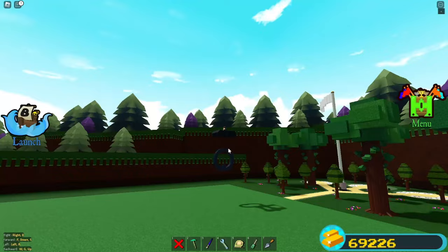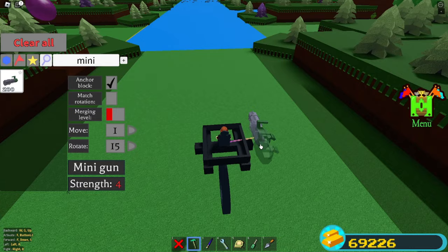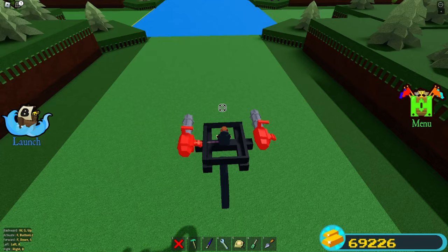Just like that, now you have a simple awesome-looking thing. You can add weapons on the sides, but I like it like this because it makes it look more futuristic. I'm going to grab two miniguns — one here and one over here just like that. It should fire when I click F.